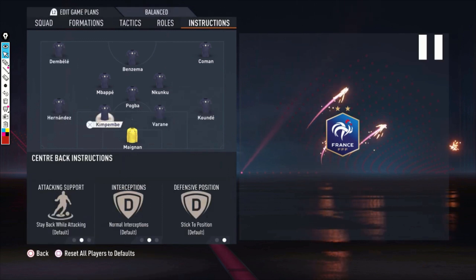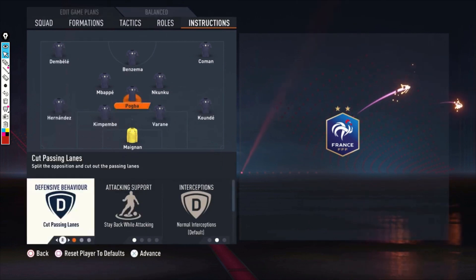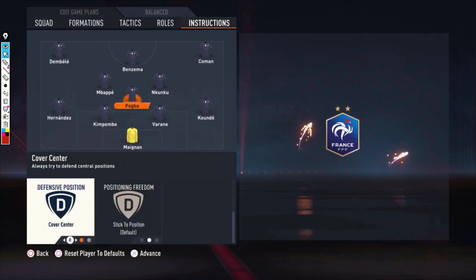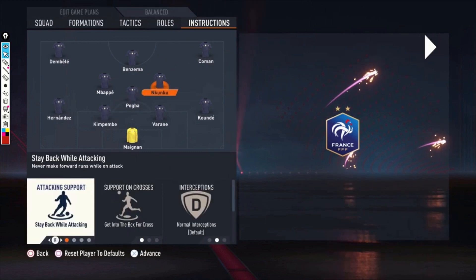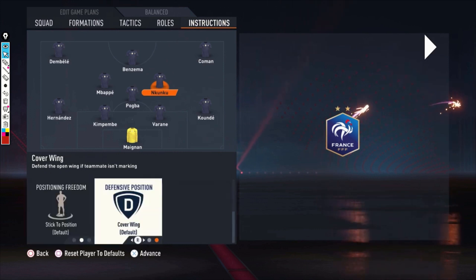For the instructions: the defenders — Koundé, Varane, Kimpembe — are on stay back while attacking, just default. Pogba is on cut passing lanes, stay back while attacking, and cover center. Nkunku is on stay back while attacking and get into the box for the cross — a weird combination, since he needs to stay back but also go into the box. I was wondering if he'd stay back and then sprint forward into the box when Koeman or Dembele get near it.